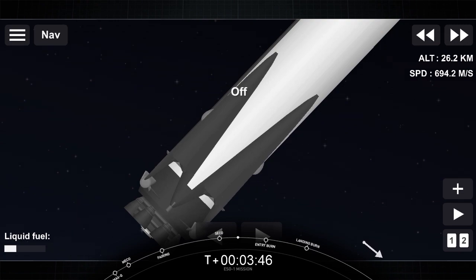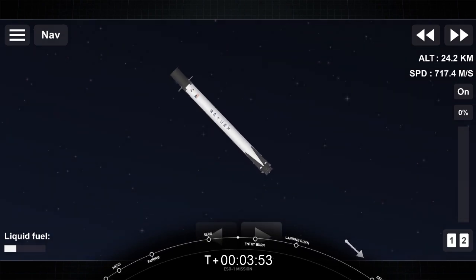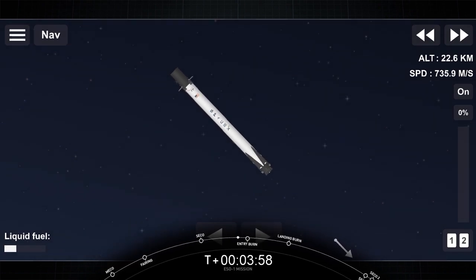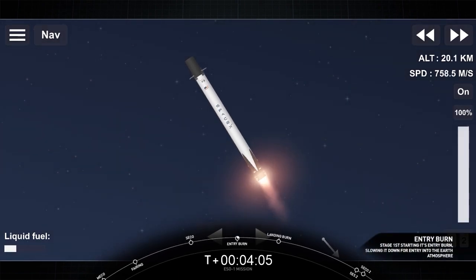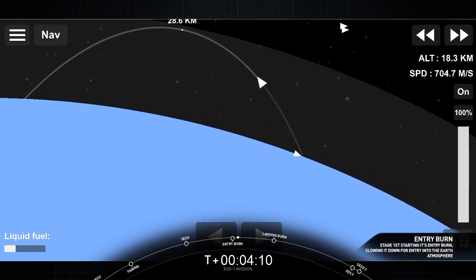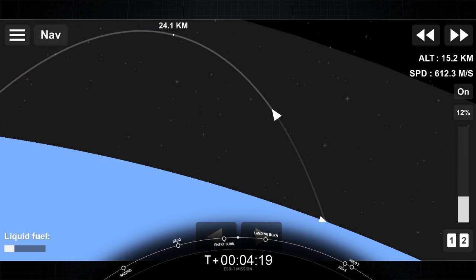The first stage is about to re-enter Earth's atmosphere, so we will be performing an entry burn, which will happen shortly. Entry burn is needed to slow down the first stage before entering Earth's dense atmosphere. Stage 1, entry burn startup. We will light off two outer engines to slow down the vehicle velocity. Stage 1, entry burn shutdown.